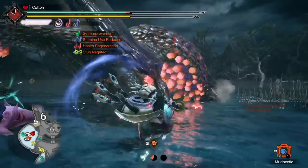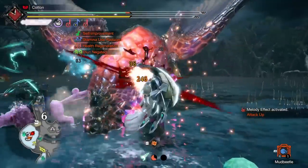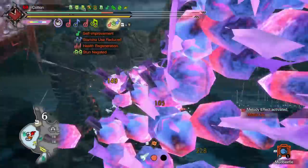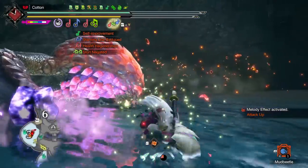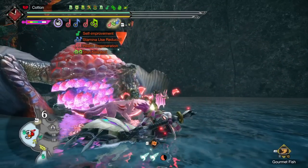In base Sunbreak, it was already relatively close between raw and elemental, with sometimes elemental taking the crown — with a few good monsters actually being better to use the element against due to their hit zones. But now, due to a certain metal wyvern's armor, we have a new skill that makes it absolutely the strongest way to play this weapon: elemental Hunting Horn.